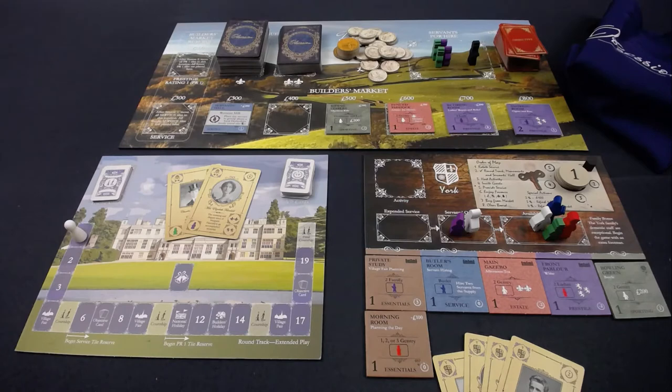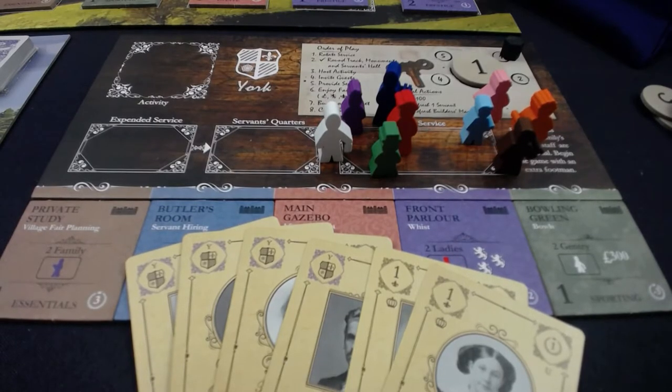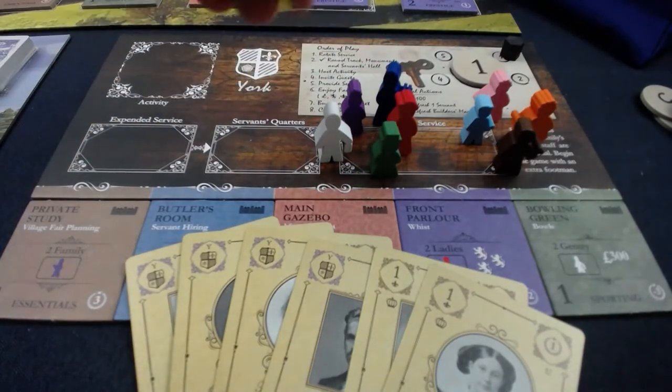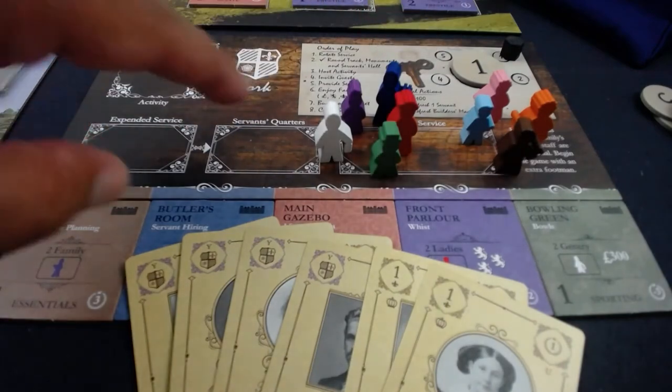The base game lasts about 20 rounds in the extended game, shorter for the short game. But I'm not going to show you that — let me show you some Upstairs Downstairs content. We're zoomed in nice and close to the player board to show the basic servants: the butler, the head housekeeper, one footman, and a couple of others.